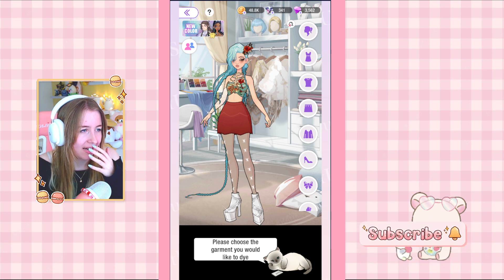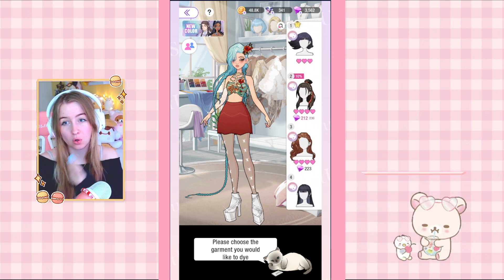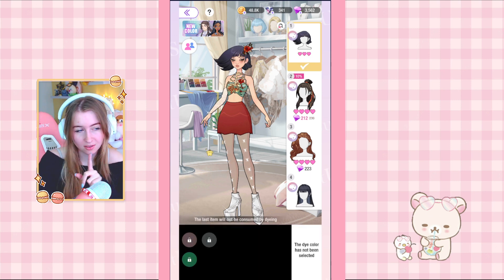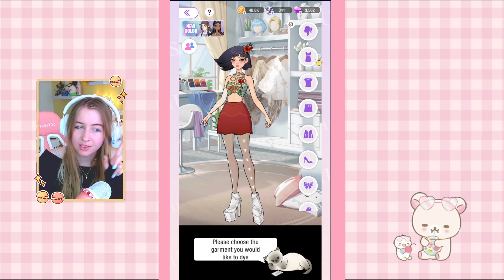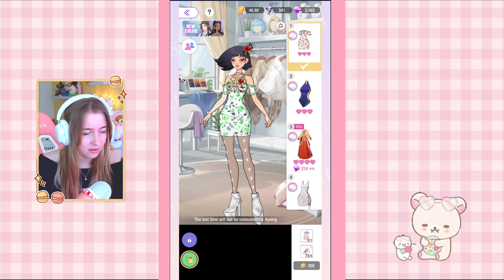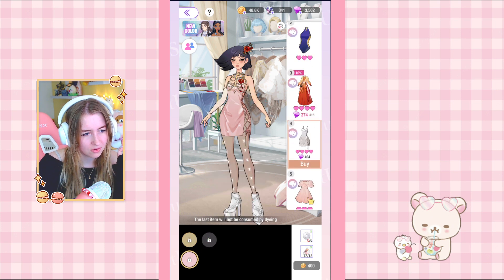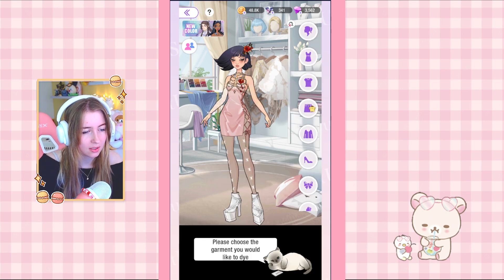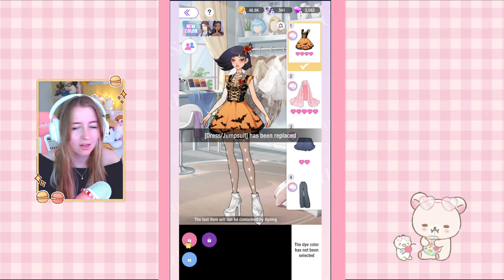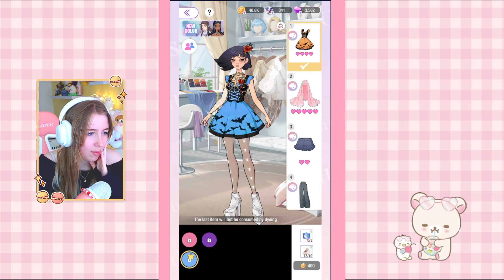I really like that they add a lot of new recolors all the time, but I need more ways to get those collar tickets. Someone already said in the comments you can combine it with diamonds in the store, which is nice, but that's too expensive. We have a new dress — I don't have any of these but this one is really pretty in pink. We also have a recolor for the halloween version.